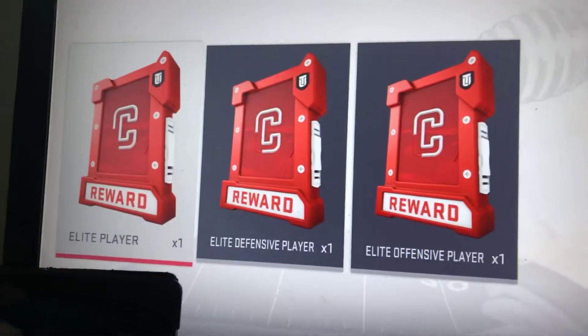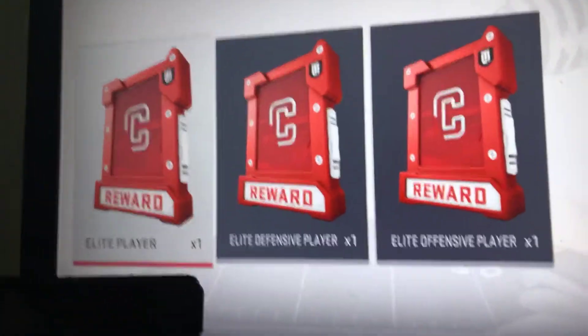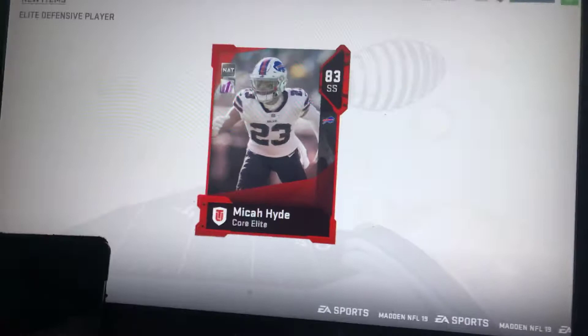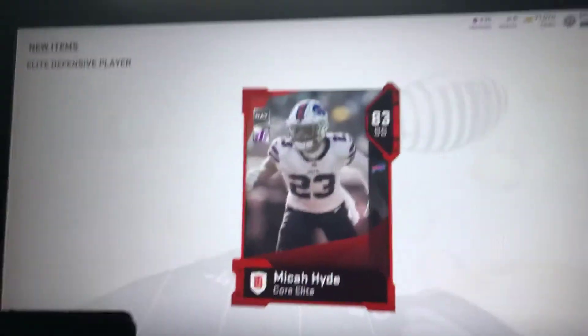Now, the moments you've all been waiting for - the elite player, the elite defensive player, and the elite offensive player. First we're gonna go with the defensive player and I'm shutting my eyes currently. You guys see first - wait, can I scroll? No, it's one player. Three, two, one, open. A safety - Micah Hyde, strong safety.